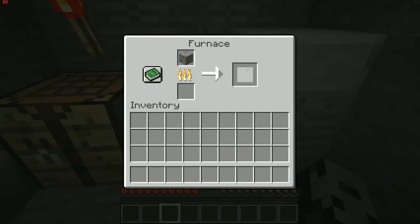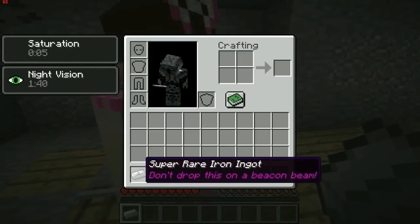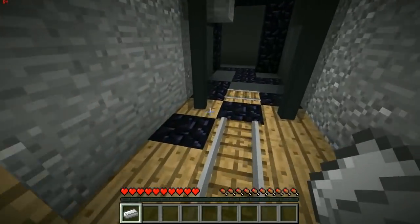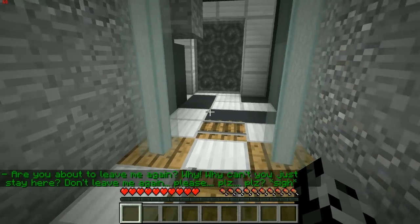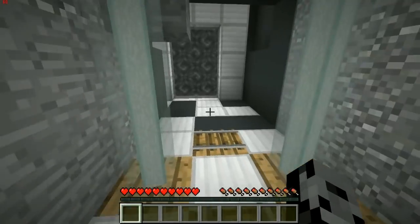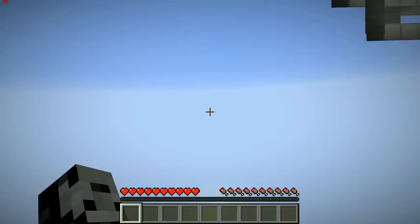Point five, point two five — and an ironing gate! What do we do with this thing? It says 'don't drop this out of beacon beam.' Wait, do you have it? It stole it from you and gave it to me! So we throw it down right there. 'Oh why, why can't you just stay here? Don't leave me again! Plz, plz, sigh.' I kind of like him now — he's growing on me.